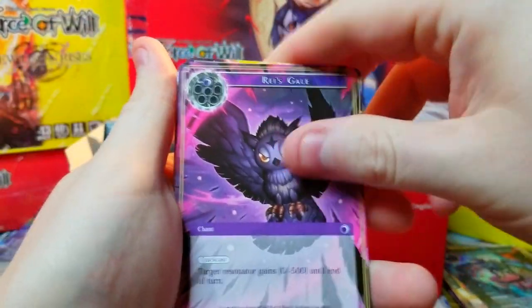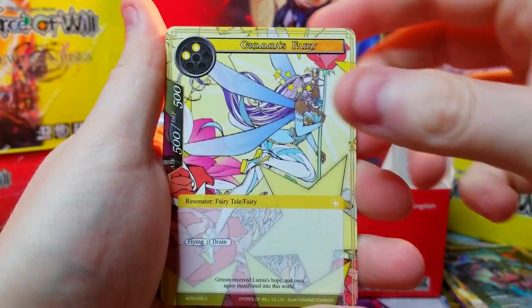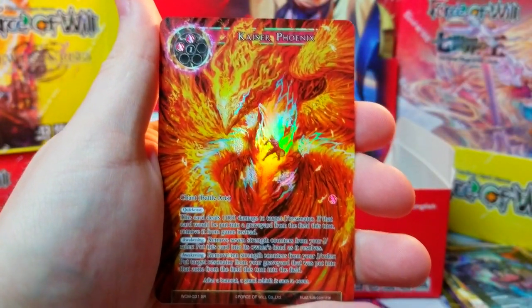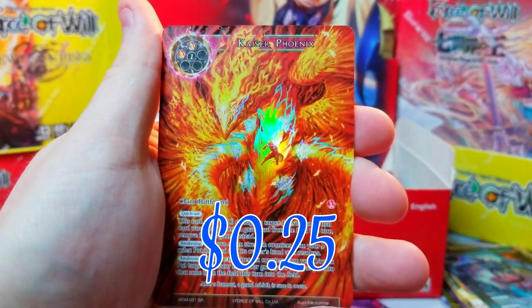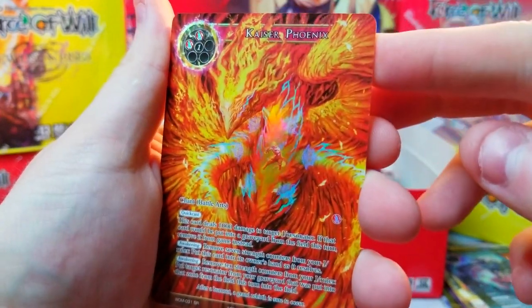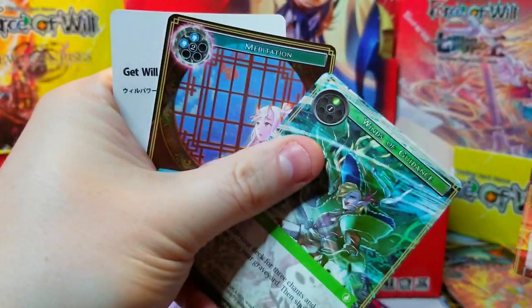This one's falling apart already. We've got Grimma's Fairy — that one is a good variant card you can pull, so maybe we'll get lucky. But we got Kaiser Phoenix as our full art super rare, pretty nice — I think it's worth a few bucks, it's a nice looking card. Behind it, Cook Sylvia, not really worth anything unfortunately.